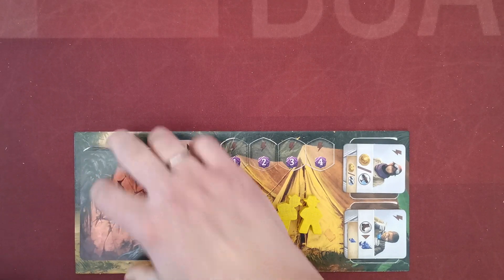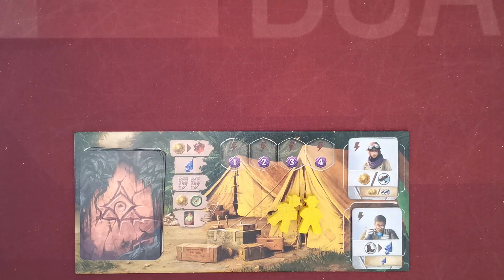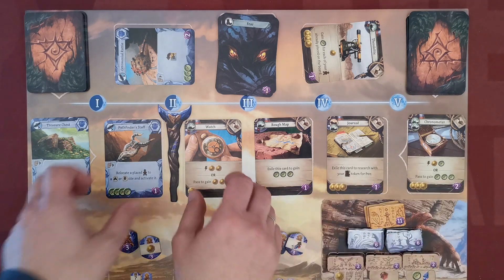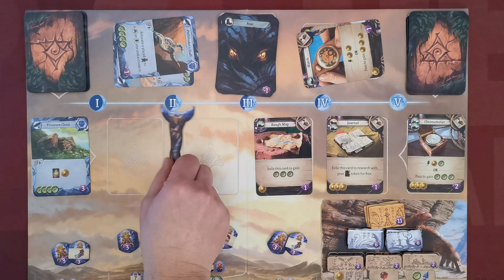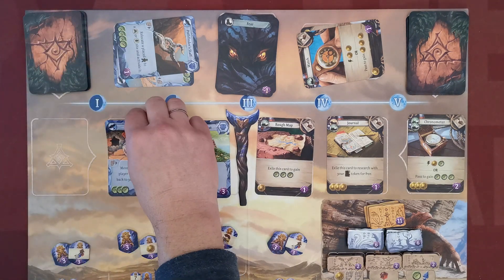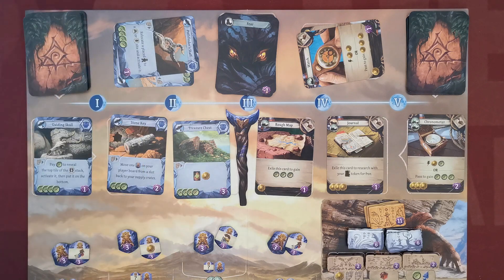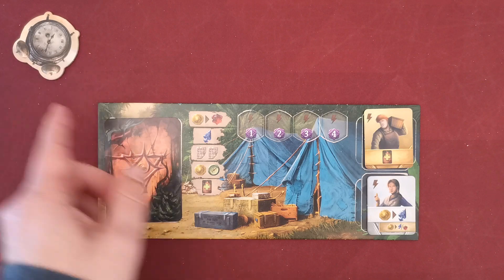After this, the player shuffles all the cards in their play area and places them at the bottom of their draw pile. Players then refresh all their exhausted assistants. In the card draw, exile the two cards on either side of the moon staff, then move the staff one space to the right and refill the empty spaces as normal. Finally, the first player token is passed to the next player clockwise and the next round begins.